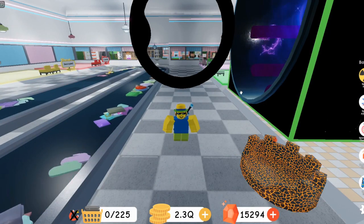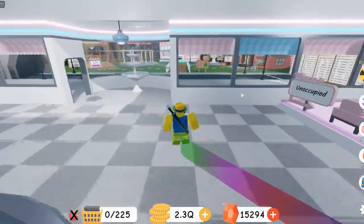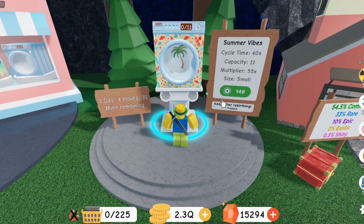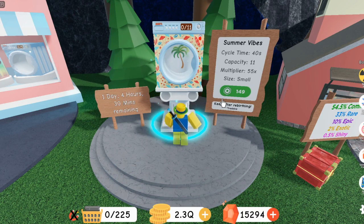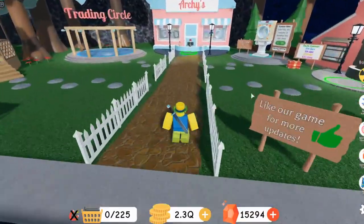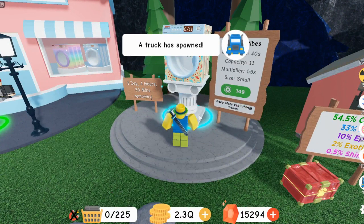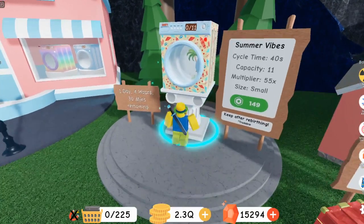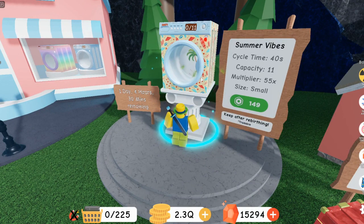If you're planning on rebirthing multiple times, I recommend getting some of these gem machines. If you're high up in the game and almost ready to rebirth, you should have enough gems saved up to buy one of these washing machines from someone. Washing machines normally go for around 700 to 800 gems max. I recommend getting the newest washing machine because it costs the least amount of gems — older ones like graffiti might cost double.